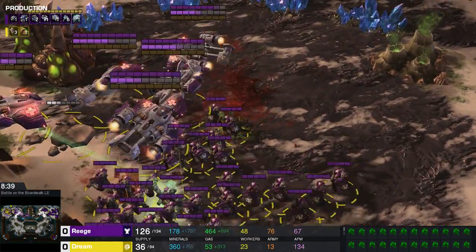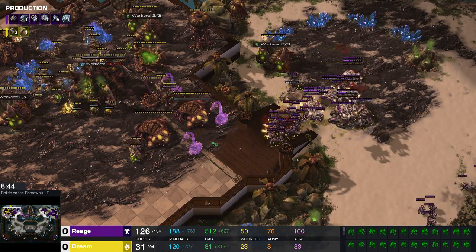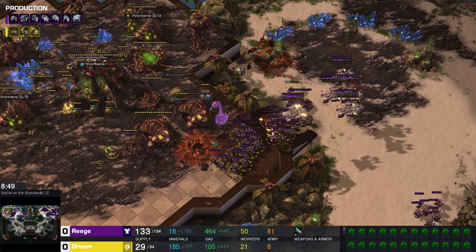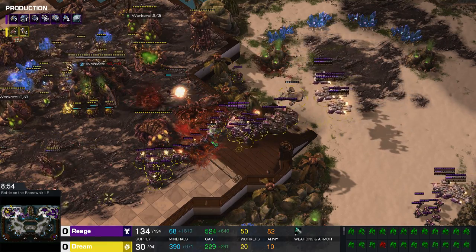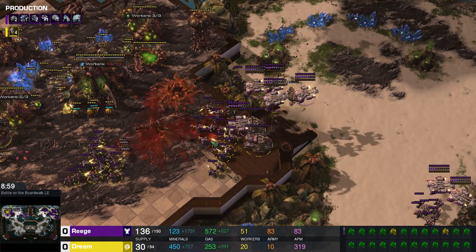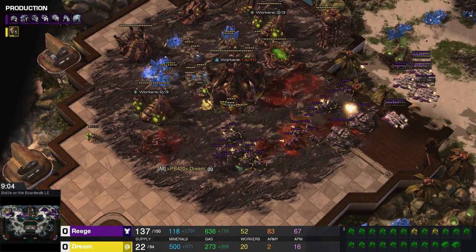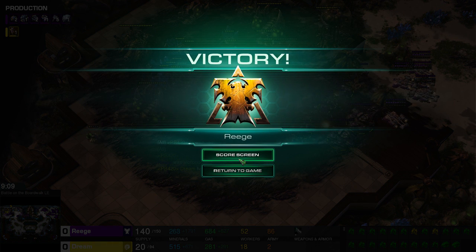Four more spine crawlers here — not really going to get much done at all. This is one of those situations where the player is just trying to hold on, having that dream to stay alive. Four hydras are going to pop out on the wrong side of this firing line. GG is going to get called out, and that will give Reggie game number one.